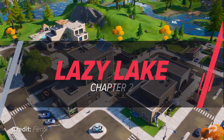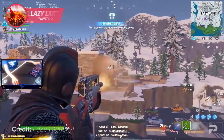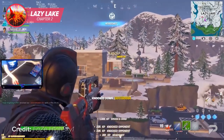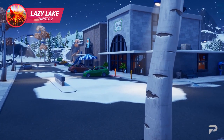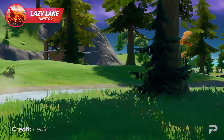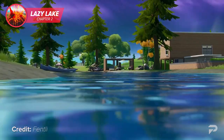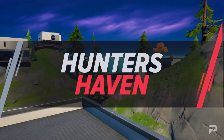Lazy Lake was a fun chapter two landing spot. It was a chaotic spot to land, but it could also be quiet if you just knew where to drop. Lazy Lake was always well-populated with plenty of low and high buildings to loot. For those looking for a more secluded location but still close to all the action, the house across the small lake nearby was always a good place to loot up and stock up on fish.